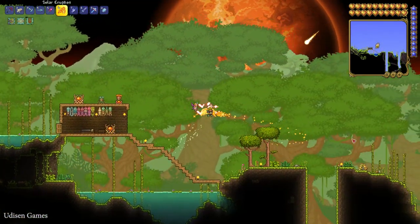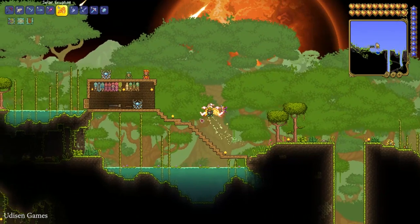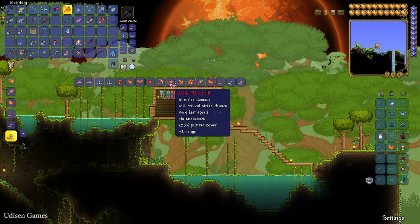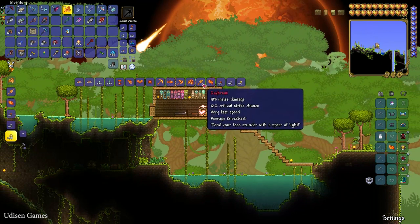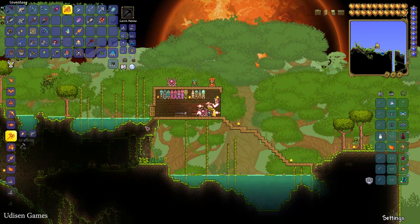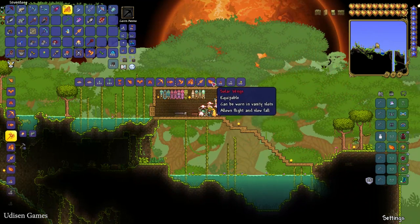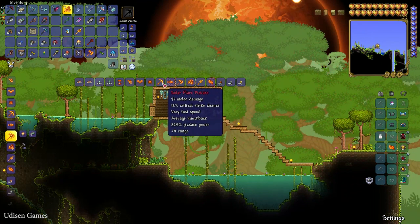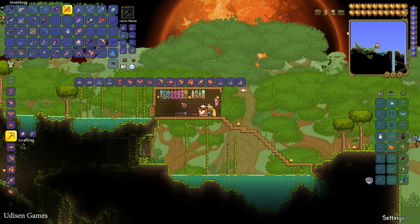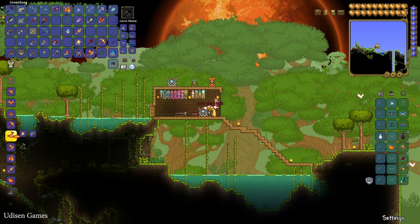You can also craft the Solar Eruption weapon. Other craftable items include Solar Day Bricks, Solar Wings — requiring 20 Solar Fragments and Luminite — and the Solar Flare Drill.